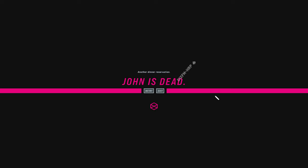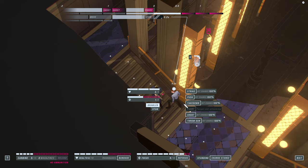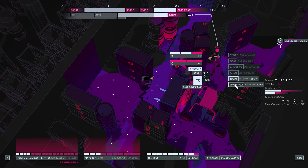Luckily, the added strategic depth thanks to the timeline system at the top of the screen lets you plan out, interrupt, surprise, and outplay the opposition by using its timing-based intel to your advantage. For example, you might catch yourself out in the open with enemies lining up shots on you, and by highlighting one of your actions, you can get a preview of when it will actually play out on the timeline and possibly beat out that incoming shot.